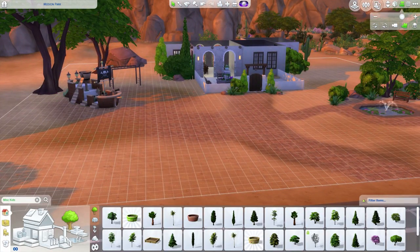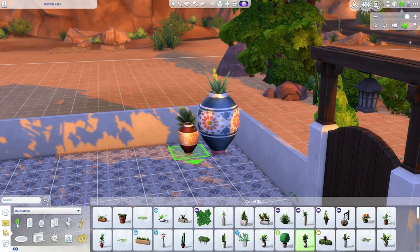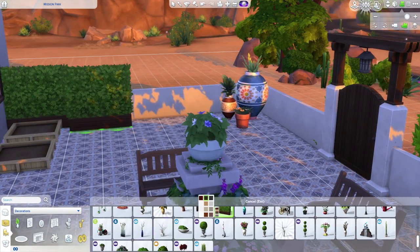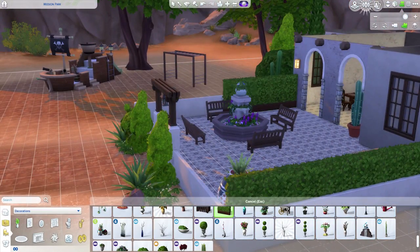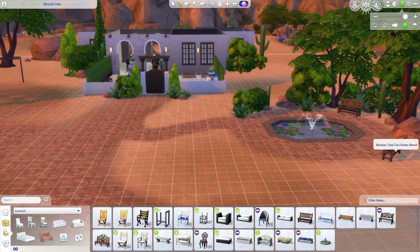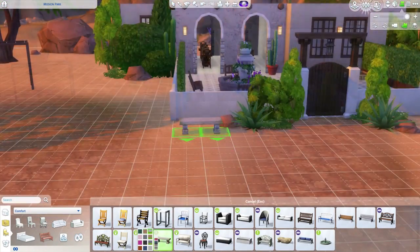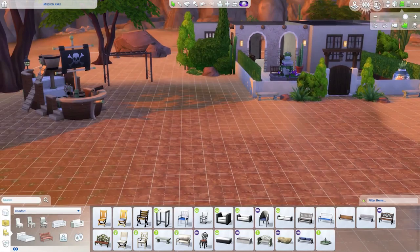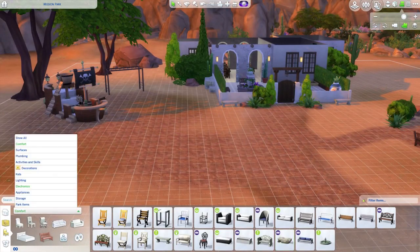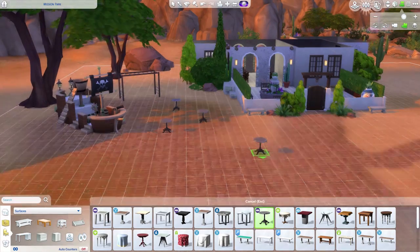I added some trees for shade in the kids' area. To add more detail to the front courtyard, I took some pretty jars from City Living, sized one up, and put plants inside using the move objects cheat. I felt I needed more greenery so I added hedges from Perfect Patio. To keep it looking old, I added mossy benches and broken rubble or ruins scattered about.